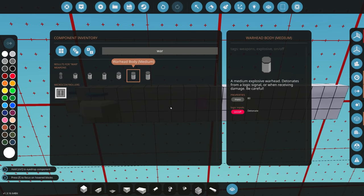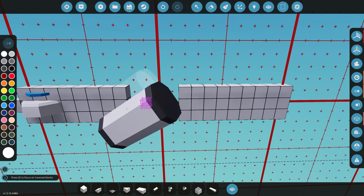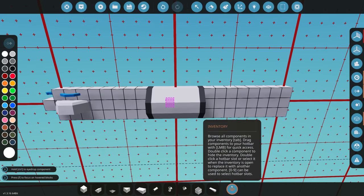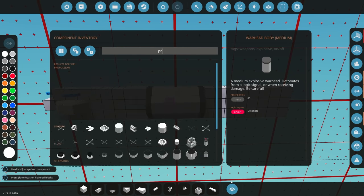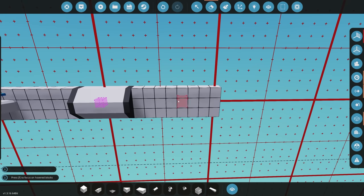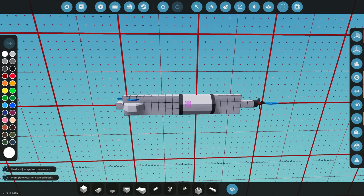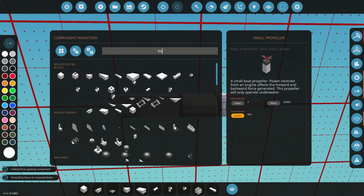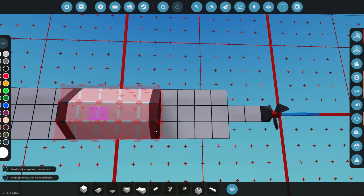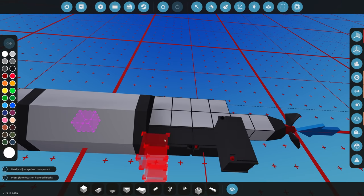The next thing we're going to add is a warhead, which will allow our creation to actually explode. Along with that we need some type of propulsion system to make it go forwards and backwards, so we're going to use a small propeller at the end. We'll also need some batteries — I'm going to go with a couple at the back, keeping our weight towards the rear where the control surfaces will be.